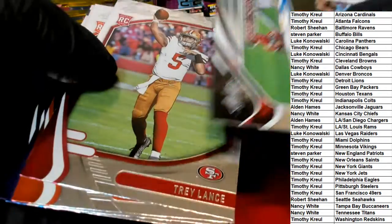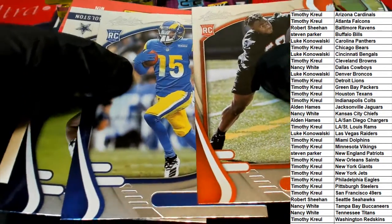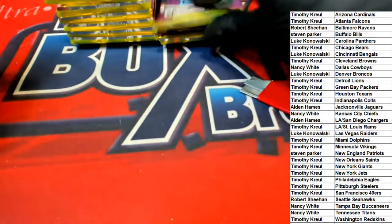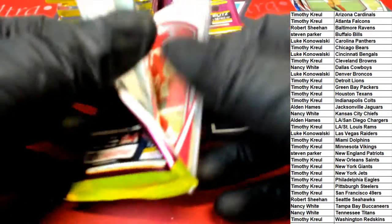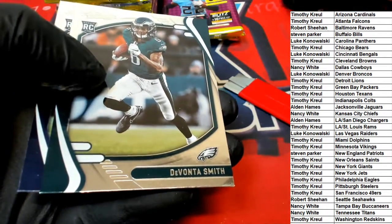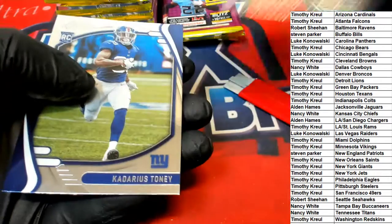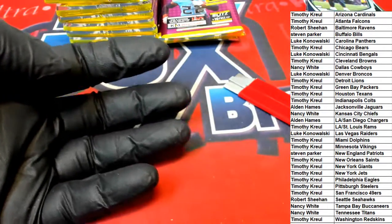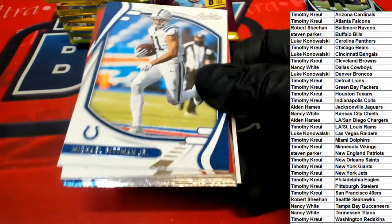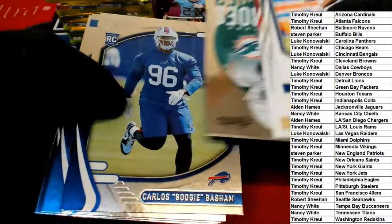Nice Tyreek Hill, and a Trey Lance rookie - that's a good one for the 49ers. I would buy up Trey Lance rookies right now. Patrick Mahomes stargazing card. DeVonta Smith and Mac Jones - the number one wide receiver for the Eagles and the quarterback rookie for the Patriots. Kadarius Toney for the Giants - the Giants are just going through it right now, they need so much to really be any good. Xavier Howard Dolphins, unsung heroes.